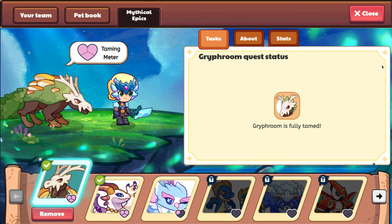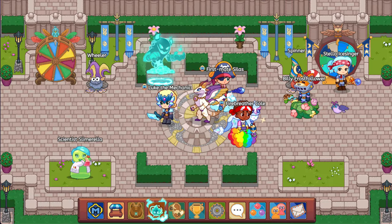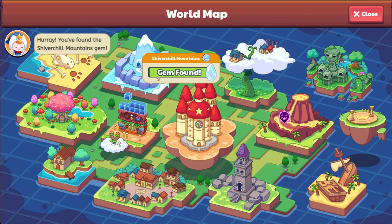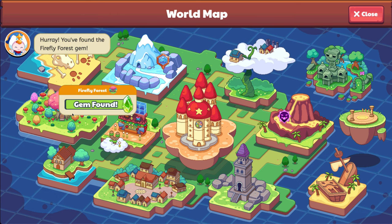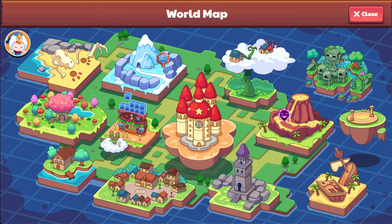Let me show you where those are. So this is Shiver Chill, Sky Watch, and then Firefly Forest — they're almost touching, almost. But that's all.